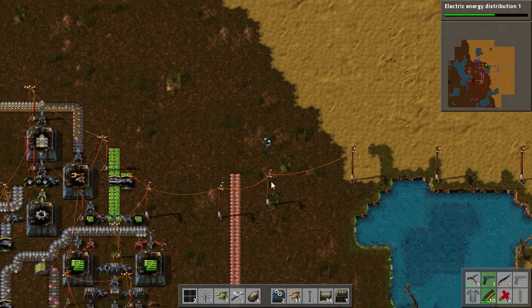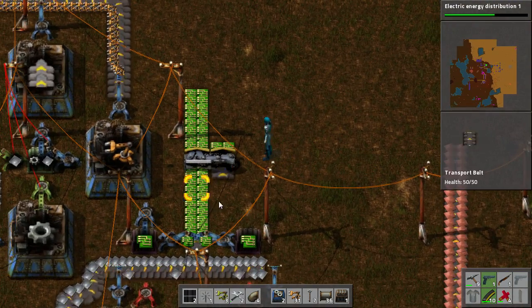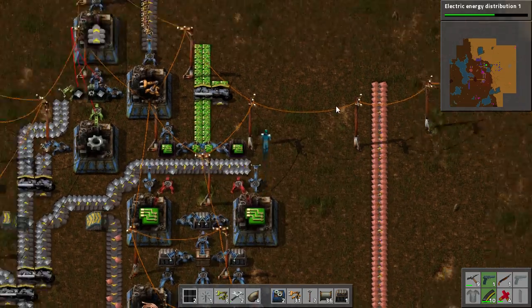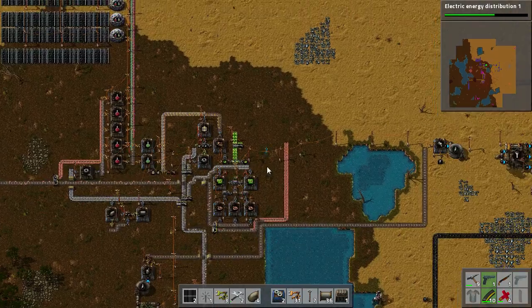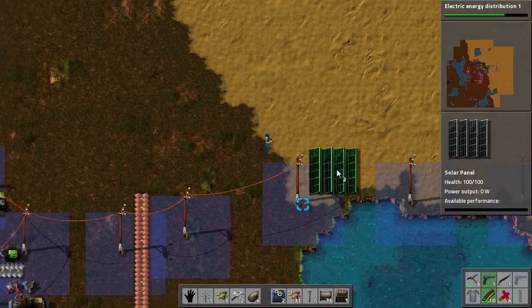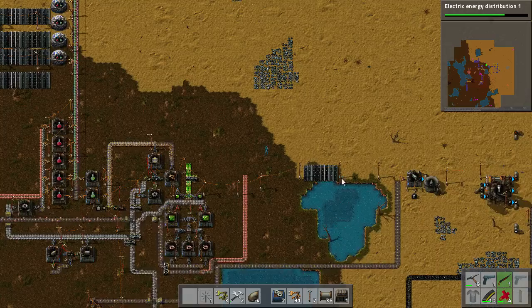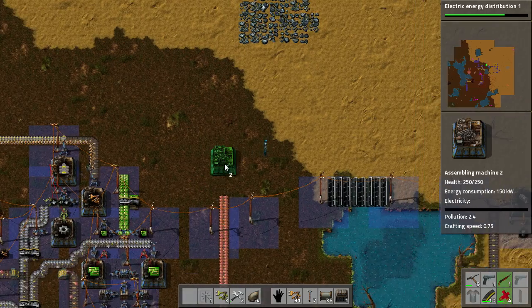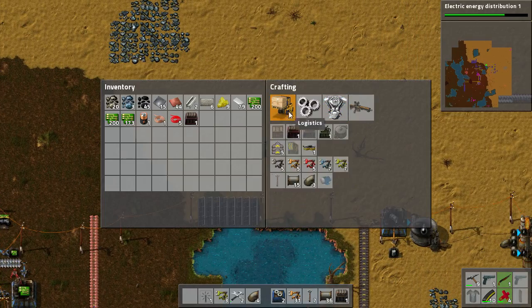In the last couple of episodes we talked about automating electronic circuits, which you should have under control by now. I am of course taking an iron plate and just a copper cable. This is my crappy factory that I've got going — it's not very good, but it will do the trick. While we are just learning, I can demonstrate the way things should work, and then you can take them and improve upon them and make good designs of your own.